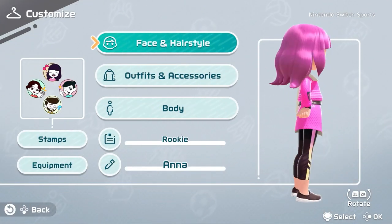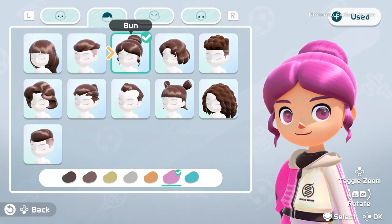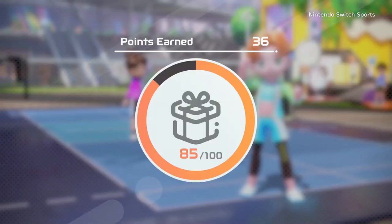The best part — you can design your own characters. This looks like Mii customization and then some. It's so much more detailed with so many more options. It's an upgraded Mii, although you can also use your existing Miis. And the best part is you can unlock more customizations as you play the game, which is my favorite thing.